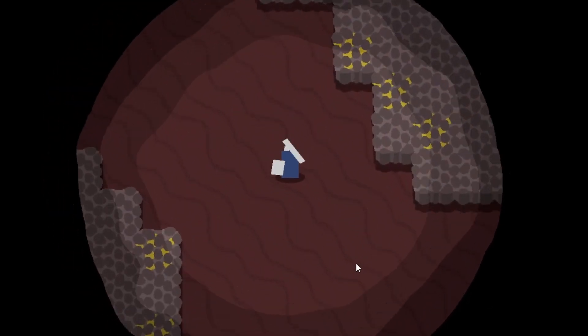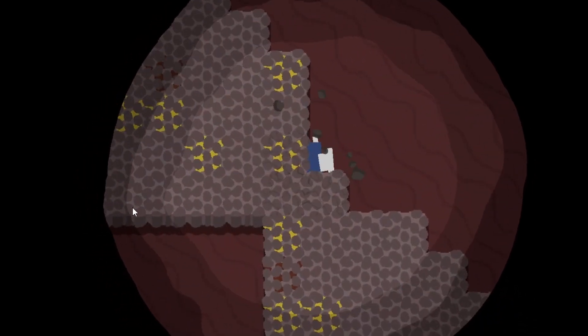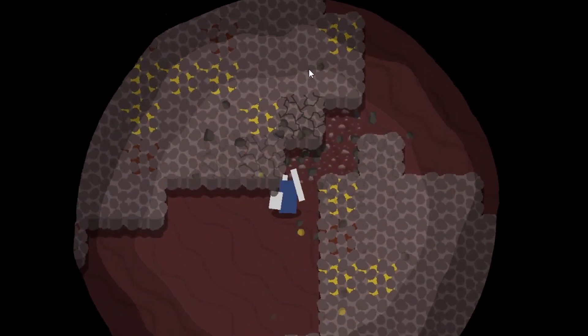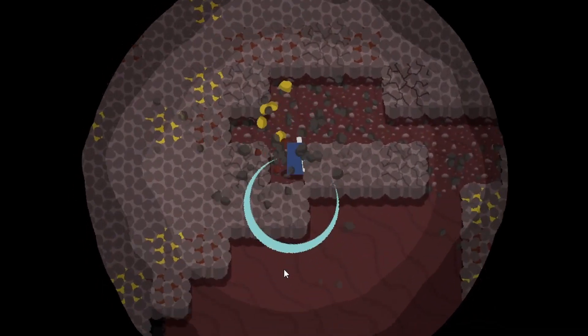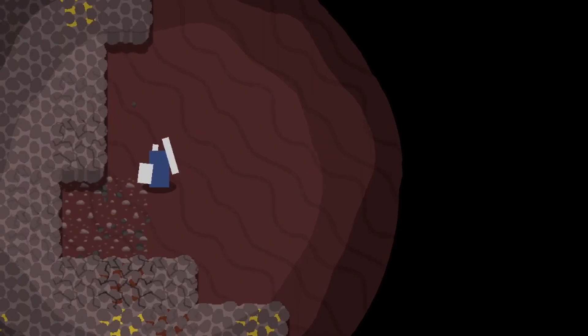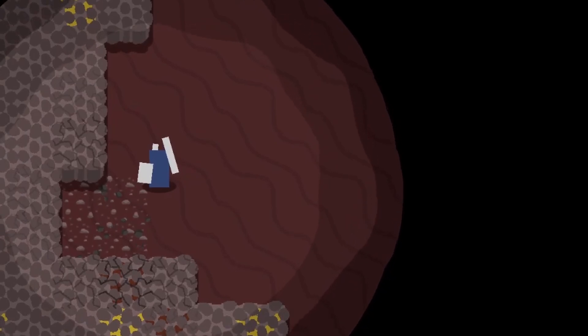Our heroic blue square could move, attack, and level the whole world — but it was all alone. It needed a nemesis. It was time to create the very first monster: a creature born from code and simple shapes. A relentless, mindless hunter composed of two simple brown squares, destined to be the first of many.